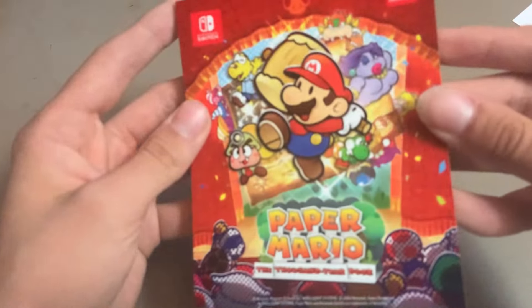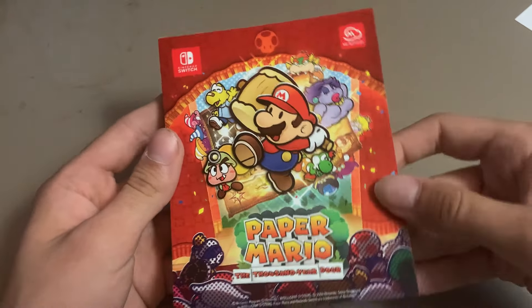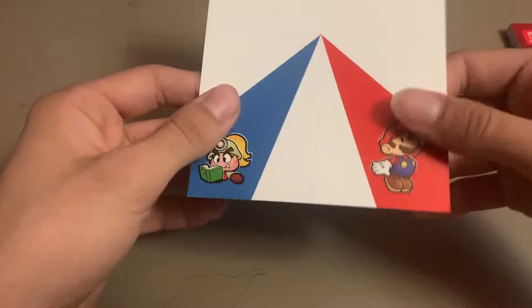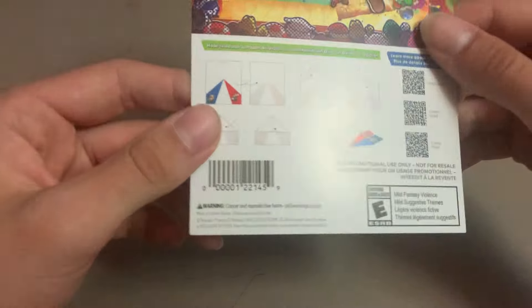But yeah, this is a pretty nice little notepad. We also got one more thing with this - it's a little paper airplane, which is pretty cool. It's actually like a sturdier type of paper, and it's cool that it came with this as well.